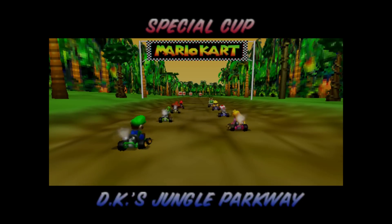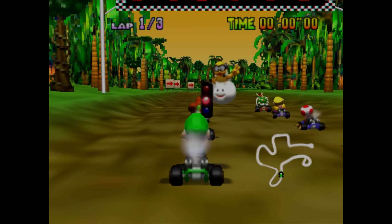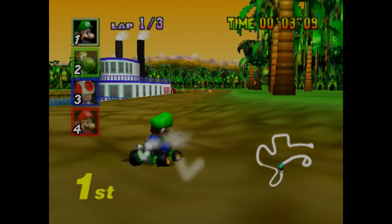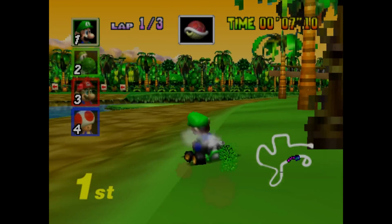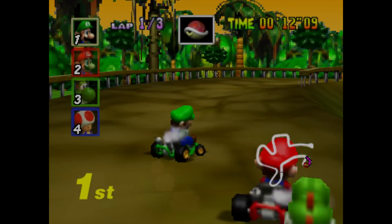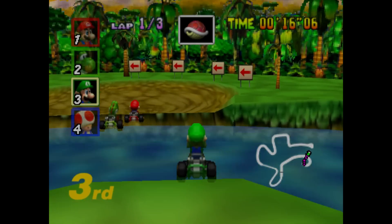First things first: Mario Kart 64 combines 2D with 3D worlds. The racers are just 2D sprites and the tracks are created using 3D models. At first, this needs some time to get used to. If you've played any recent Mario Kart game on a 3D console, you might find controlling these 2D sprites a little hard. You really need to get used to it, and playing the game on a high-end television is rather strange.